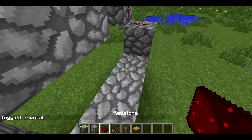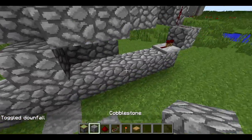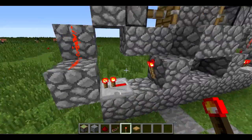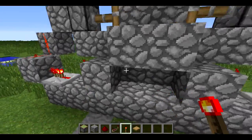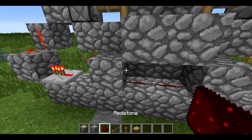Now, you want to place a repeater there and a repeater there, a block here, block here, and a redstone torch on the side of them. Make sure it's not on top of the block — on the side of the block. Place 2 bits of redstone dust down there.